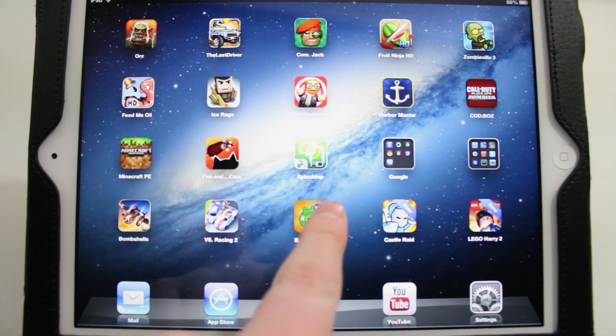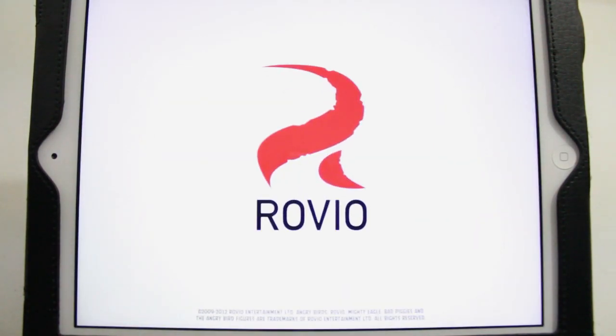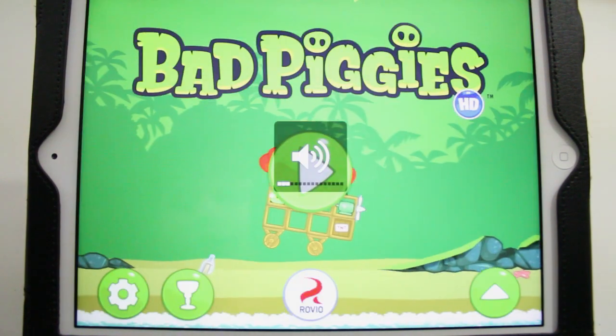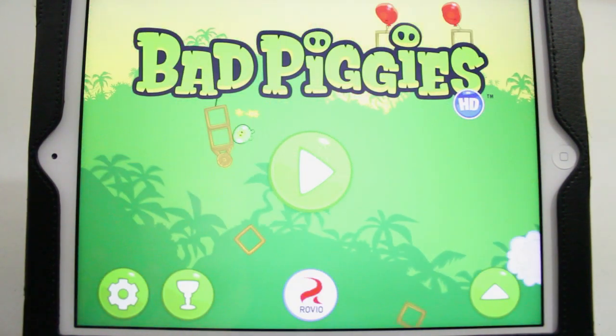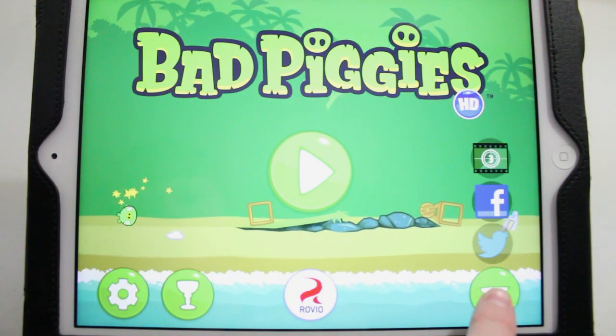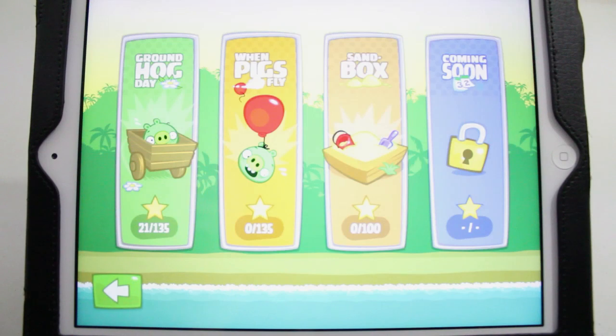The icon for Bad Piggies is right here. I am of course using it on the iPad, so it is a bigger screen, easier for me to show you guys. Obviously made by Rovio. We have just kind of the main menu here, just like Angry Birds — you got your settings, your trophies, ways to connect via Facebook and Twitter.